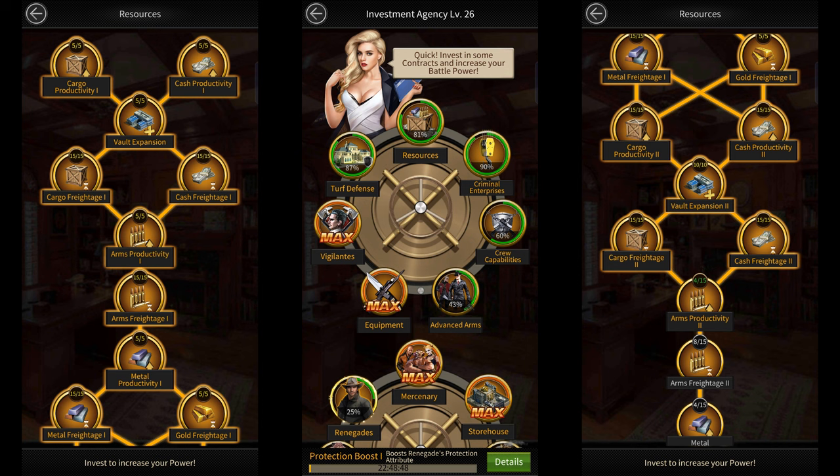The first thing you should do is max out all of the resource production investments in the resources section of the invest center. You should try doing these investments using only your safe resources, as it's extremely expensive to convert them into unsafe resources.